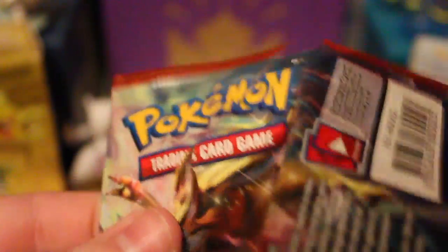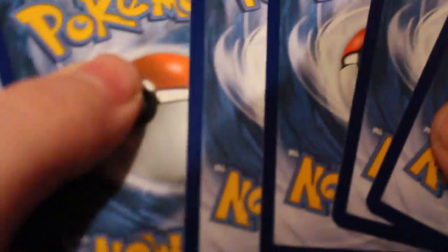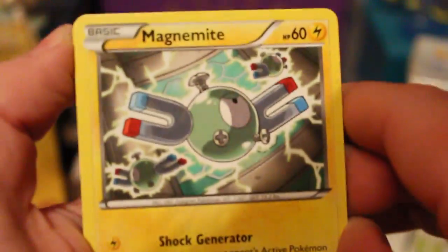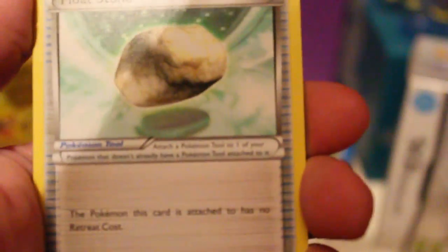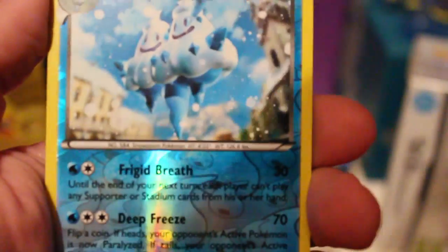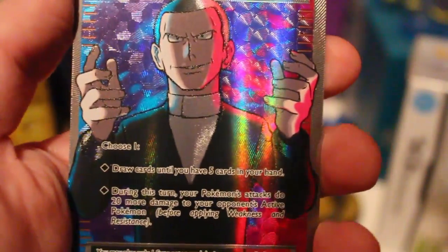Let's open up the last Zoroark pack. Let's see if we can get something really good. I felt something good - there is something good behind here. We've got a Magnemite, a Snubbull, a Lemonade, a Druddigon, a Piplup, a Floette, a Houndoom Spirit Link, a Float Stone - which is nice. We've got a Reverse Vullaby. And the rare is a Giovanni's Scheme.